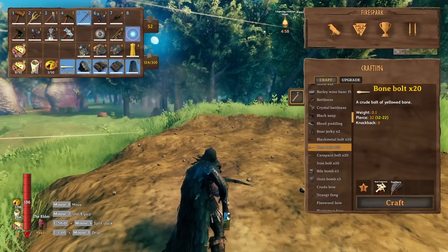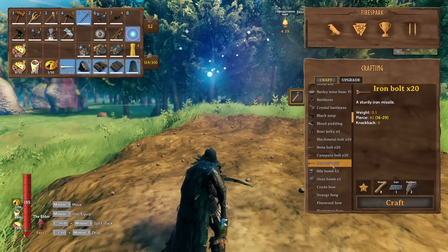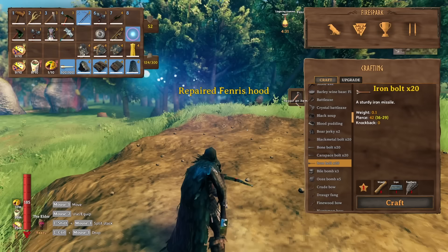Its ammo is relatively expensive. The cheapest thing you can make for it is the bone bolt, which takes eight bones and two feathers, so it'd be a good idea to have a bone farm. However, the iron bolts are relatively cheap too, and iron is relatively prevalent in the Mistlands — it only takes one bar, eight wood, and some feathers. The choice is up to you.